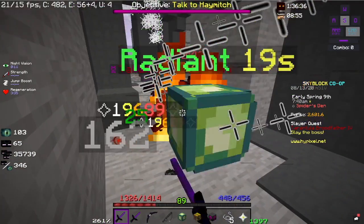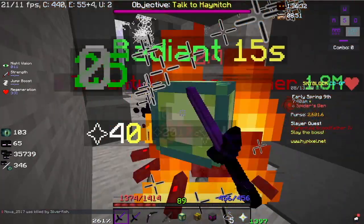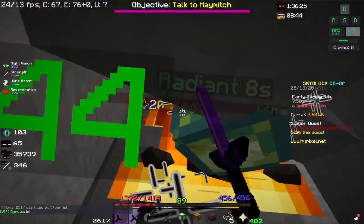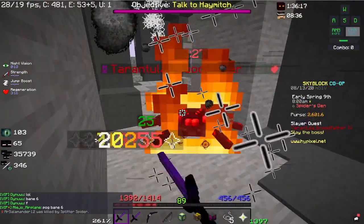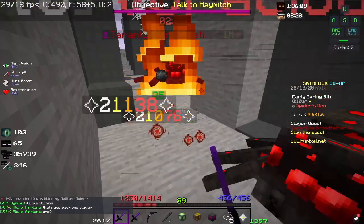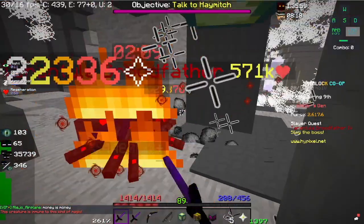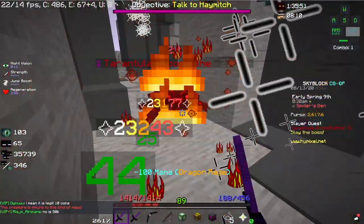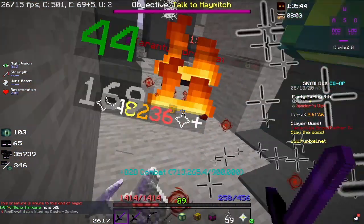If you do this all correctly, you should be out-healing it — look at my health. And now I will just kill the boss. And there, we killed a tier 4.